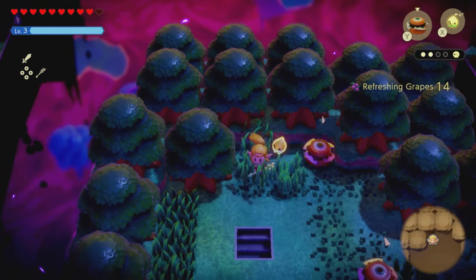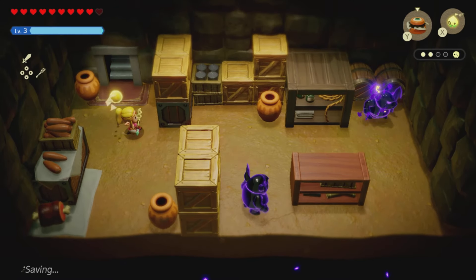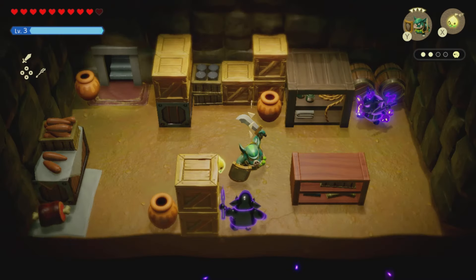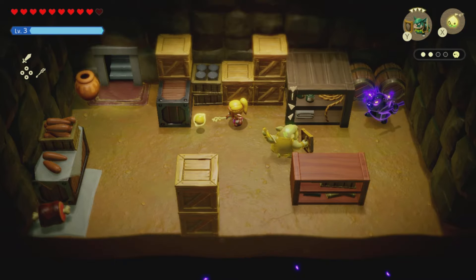Number two is just to the left of us — same thing, it's going to be a box. Pull back the box, pick it up, and go down the stairs. Over here there are going to be some different enemies you need to take out. After you finish taking them out, you'll be able to pick up the reward. That's number two.